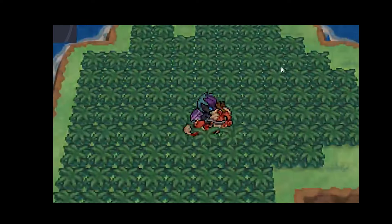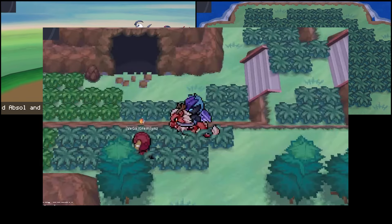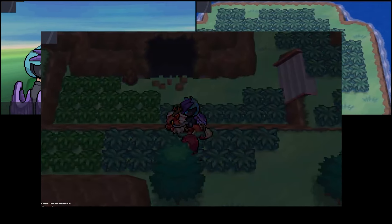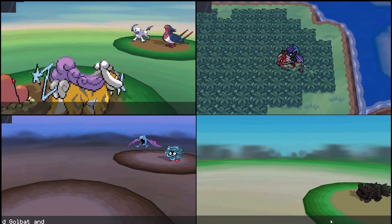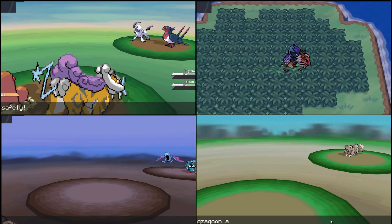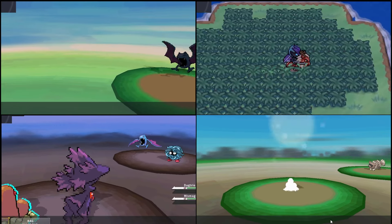There are four methods that I tested for this: Unova Route 13 with a lure, Unova Route 13 with a repel trick, Unova's Giant Chasm with a lure, and Hoenn's Route 120 with a lure. I did between two to three hours of data collection for each of these spots and then averaged the per-hour data at each location.